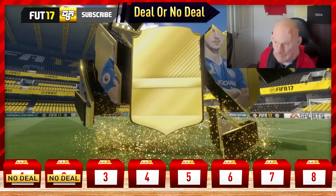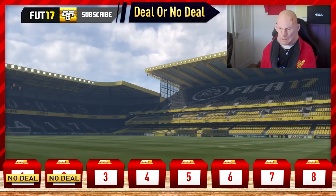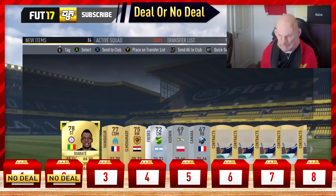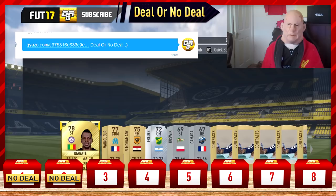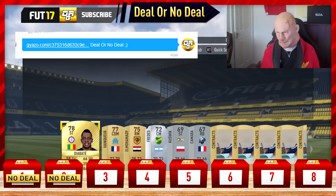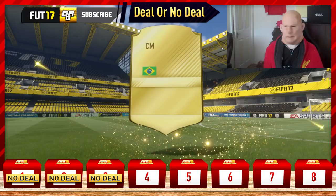This is pack number 3 — the big one, worth an extra 40k if he does deal. He's going to need something decent to force him to do it, and it's not happening. I don't know what it is — whenever it's Deal or No Deal, the packs go rubbish. My god, they couldn't have given him a worse pack to try and deal on. I even tried to drop in a subtle hint with a winky face so he could take away the 40k, but he didn't catch on and said no deal.